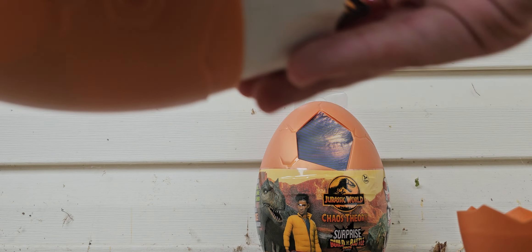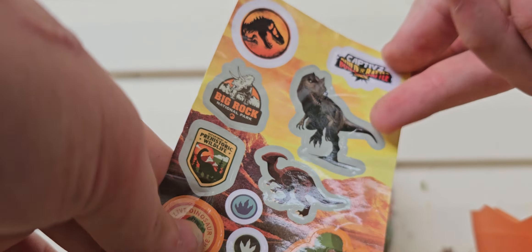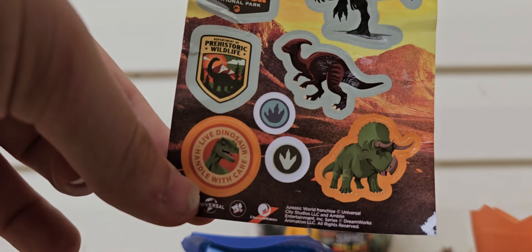Let's see — oh yes, I got the Pyroraptor! Yes! I'm sorry I say it a lot, but I got the Pyroraptor. I gotta put this whole thing together. So we got some stickers — got that Allosaurus, Parasaur, oh, that's an Esutoceratops. Cool.